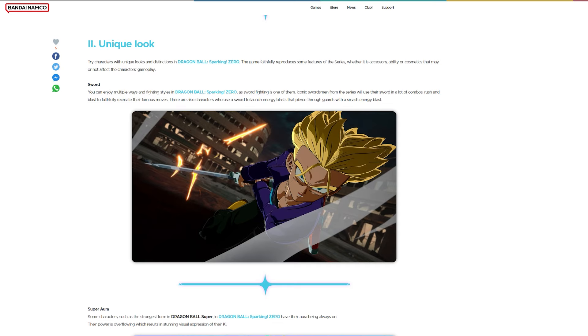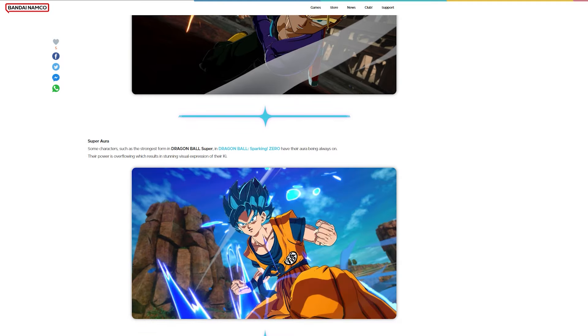Some characters, such as the strongest forms in Dragon Ball Sparking Zero, have their aura always on. Their power is overflowing, which results in stunning visual expression of their ki.